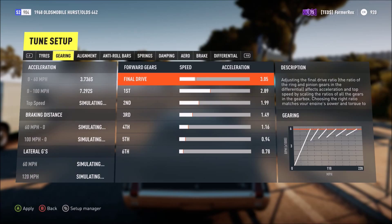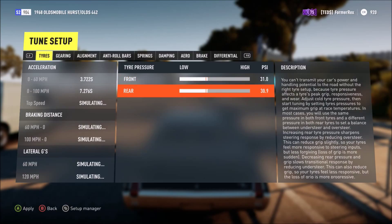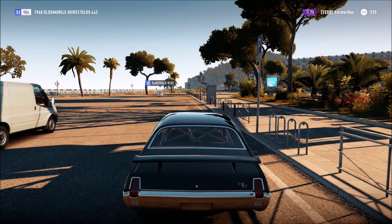Let's have motor speed. Tyres — let's have like 31 PSI. And then 32 in the back. Or 33 in the back — 32 in the back. Right, done. Let's have a look.